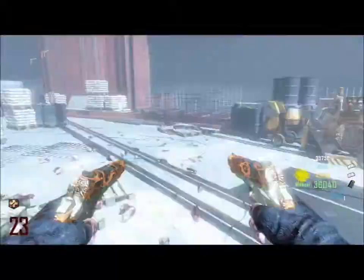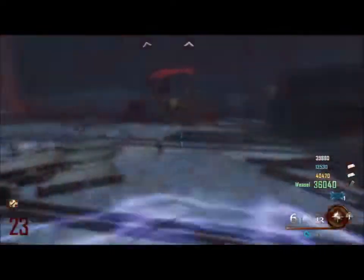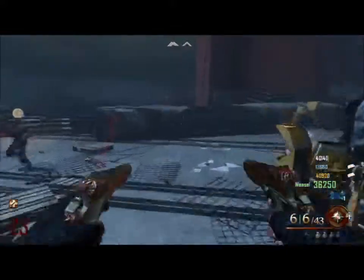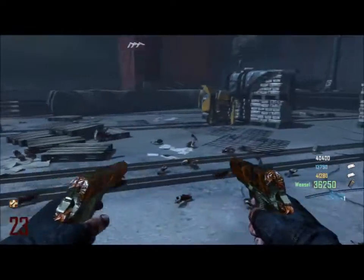Some trivia on the golden spork: the golden spork is equivalent to 6.3 galvanized knuckles, which makes it a one-hit kill all the way to round 34. So the golden spork is going to be a one-hit kill until round 34 — that is a high round.